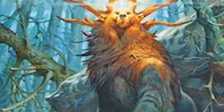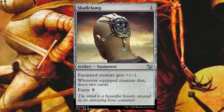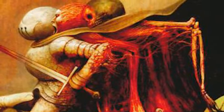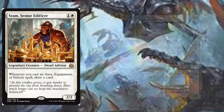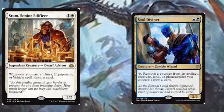You can tutor up your Skull Clamp, and then you can use that to draw multiple cards. For card advantage, we've got quite a few cards because we do want to be drawing through our deck, making sure we've got enough stuff to keep fueling what we're doing. Like we mentioned earlier, we've got SRAM, we've got Soul Diviner, which isn't the best way to go but it's still card advantage.